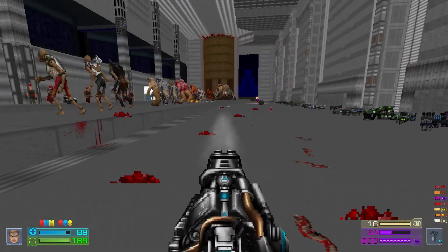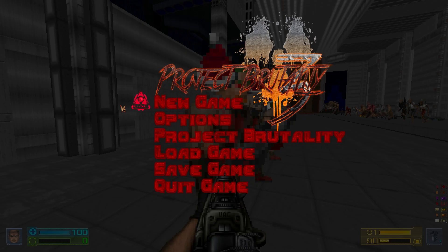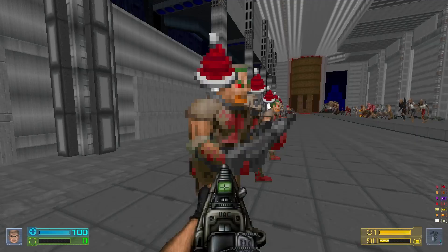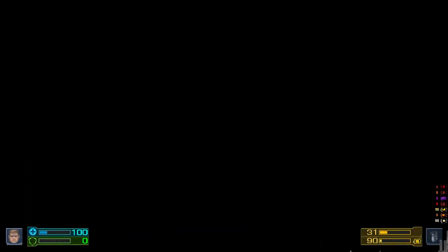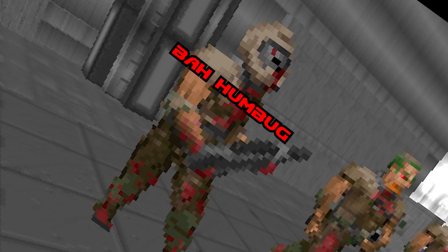Also, if for some reason you don't like the crappy hats, the way you disable them is to go into the menu, Project Brutality, and Festive Hat Simulator Mode can tragically be turned to off. You won't notice any effect in-game — you'll have to start a new game — but when you do, you will notice a substantial decrease in the festivity of the zombies you're killing.